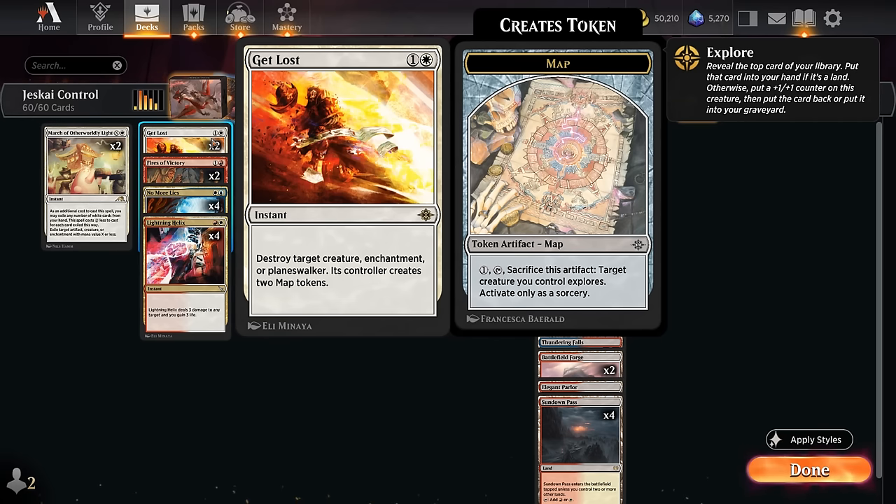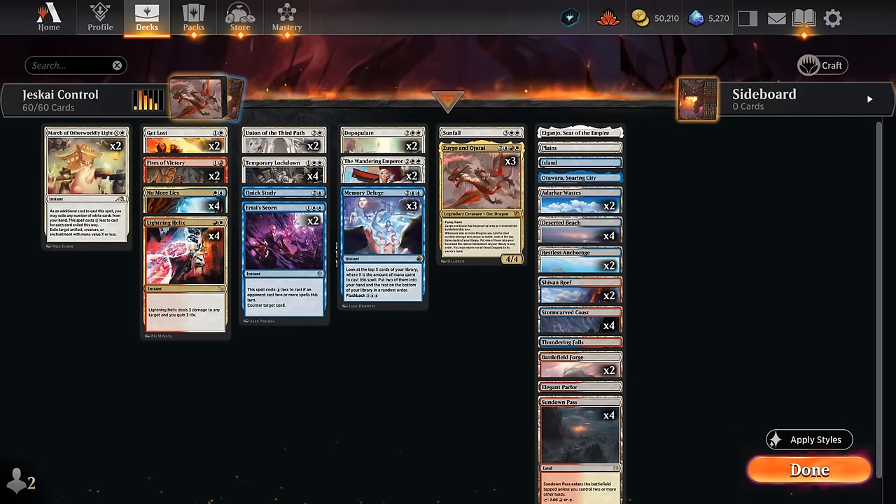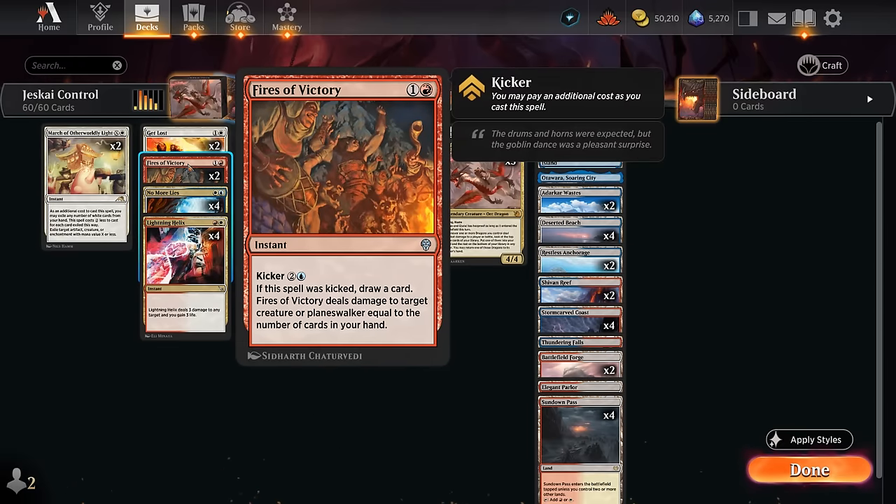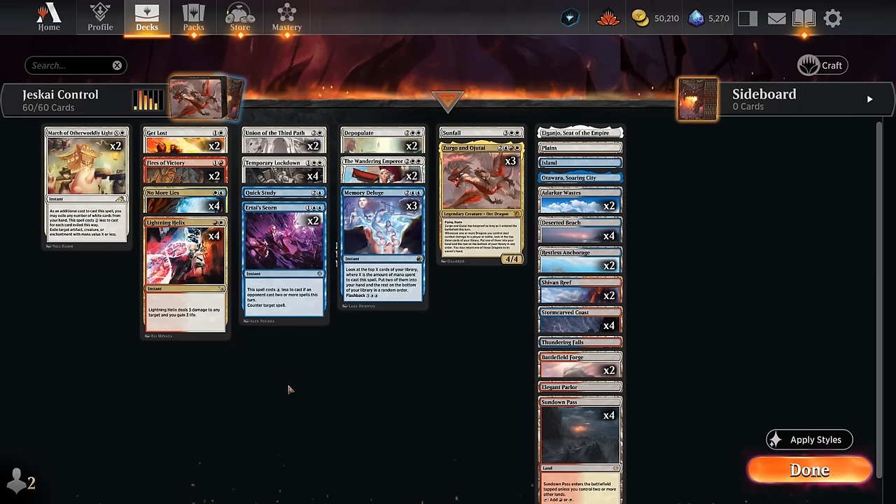We can potentially sweep up those map tokens using Temporary Lockdown, which is mostly a one-sided sweeper — especially effective against the Boros Convoke deck, which is quite popular. At two mana besides Lightning Helix, we also have two copies of Fires of Victory, which we can cast for two mana or kick to draw an extra card and can also target planeswalkers.